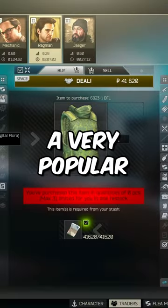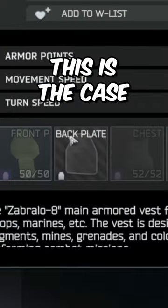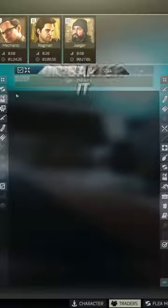Take the 6B23, a very popular early game armor. But if you inspect it, you'll see that it's missing the back plate. This is the case whether you buy it from Ragman or loot it from a scav.